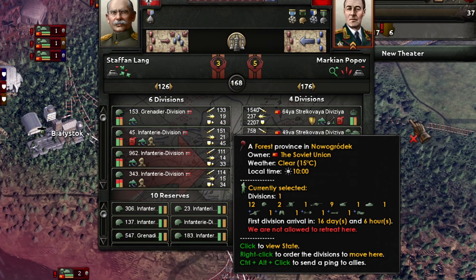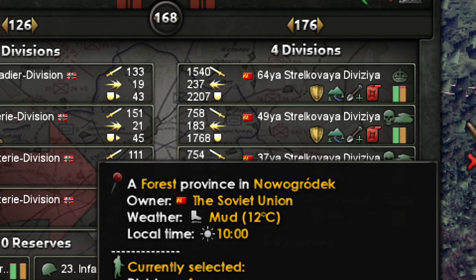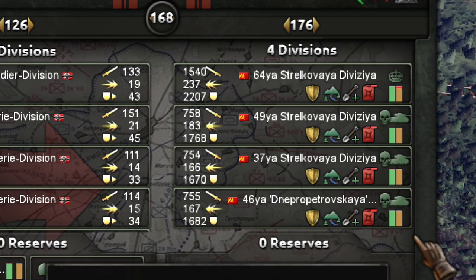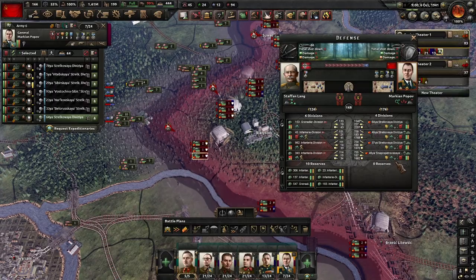As a conclusion, each point of entrenchment gives you a little bit more than 2% on defense. So adding 10 points of entrenchment — as we just showed in the template — is roughly an extra 18% defense bonus and damage dealing when you are defending.